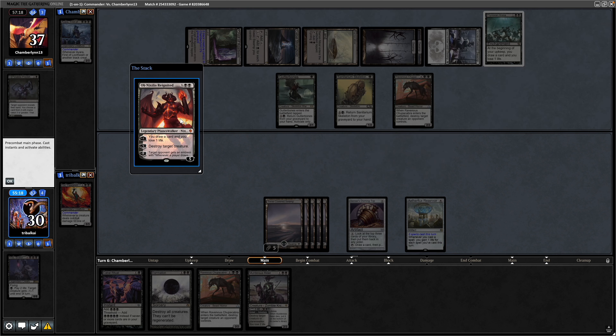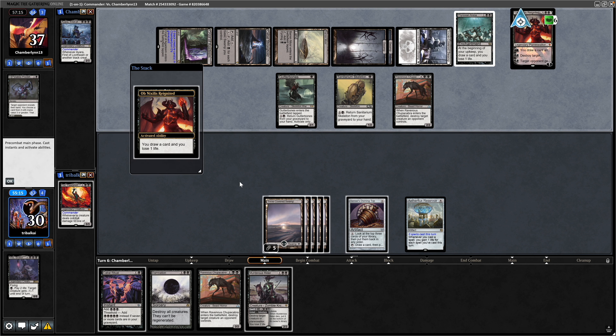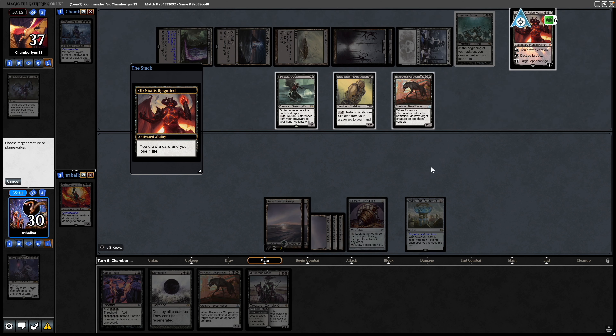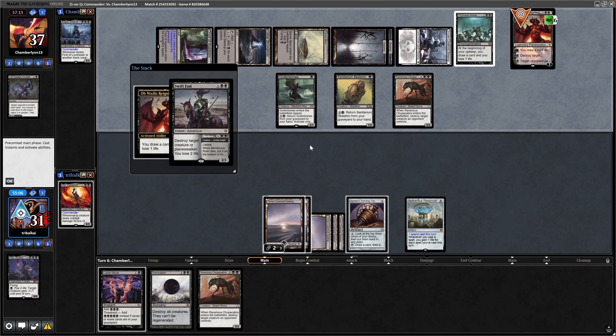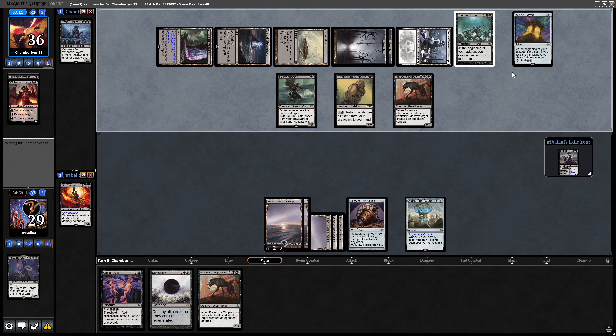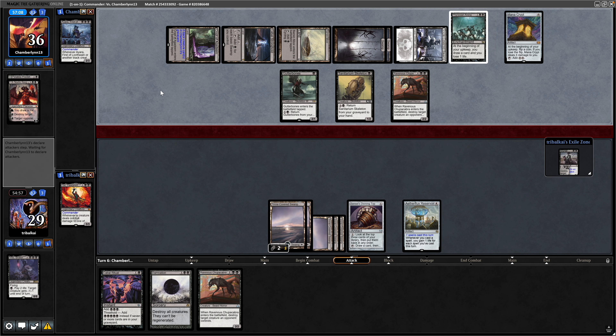Seeing a Baron Maw now. There's an Ob Nixilis Reignited. They do not know that we've got the Murderous Rider, so holding that up is fine here. They draw another card, lose a life. We'll go for Swift End onto that straight away — that gains us a life with the Aetherflux Reservoir. Allows them into the Mana Crypt, so I'm assuming they've got something to do with that mana, unless they're scared of targeted removal or targeted discard.